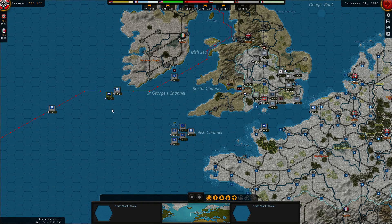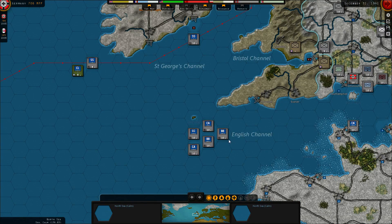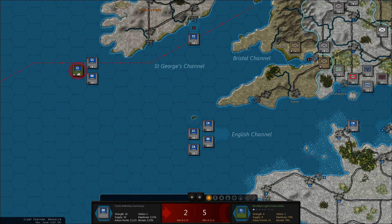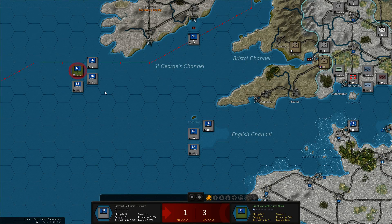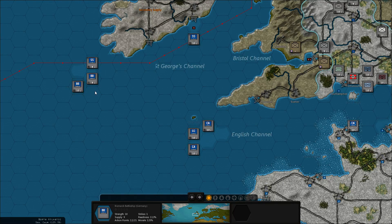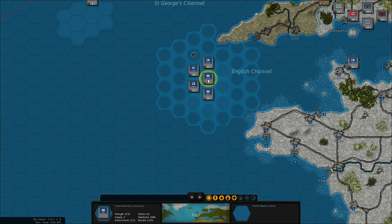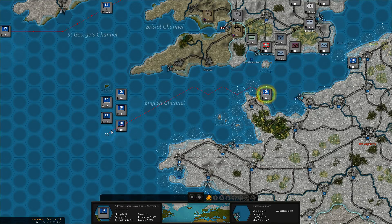We have the US light cruiser out here and I am going to attack it. Let's get the torpedo boats over there. That was nice, and then the benchmark — no damage. Let's just get them back. Actually the torpedo boat cannot reach the shore, so let's get the remaining cruiser out and also the destroyer.